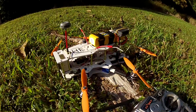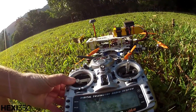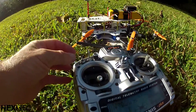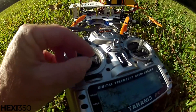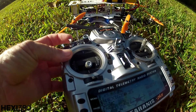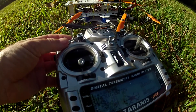While it's acquiring satellites, I'll show you my Tyrannus radio. I've got two or three switches set up. I'll go through my flight modes: I've got a green indicator, attitude mode which is auto-level, manual or acro, and acro plus.